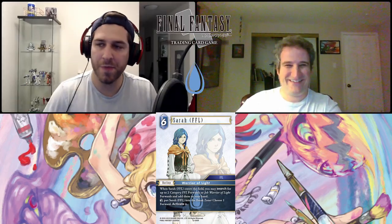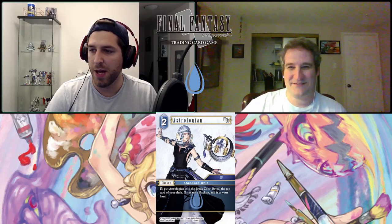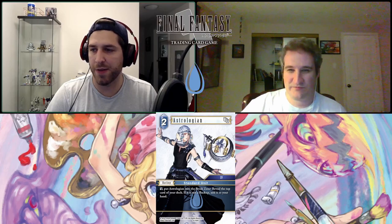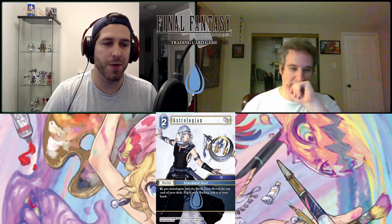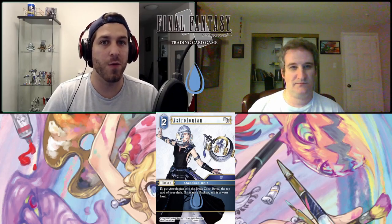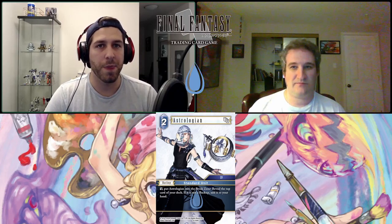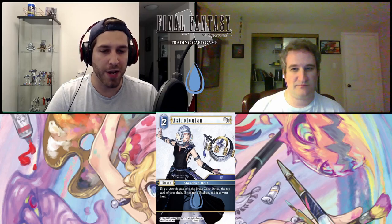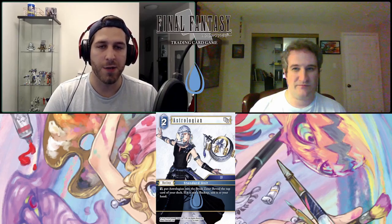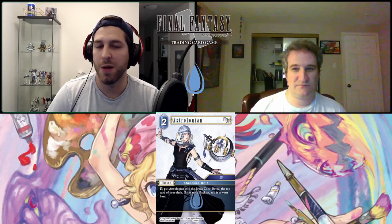Next up is Astrologian — a two-CP Standard Unit water backup, category 14. Dull and put Astrologian into the break zone, reveal the top card of your deck — if it's not a backup, add it to your hand. This is interesting; we had an Opus 6 Astrologian that was pretty popular because it did the opposite — revealed the top card and if it was a backup you got it — but that card did not break. This one does, which is a huge difference. The old one let you use ice Yule or light Yuna to constantly scry your deck and draw CP.